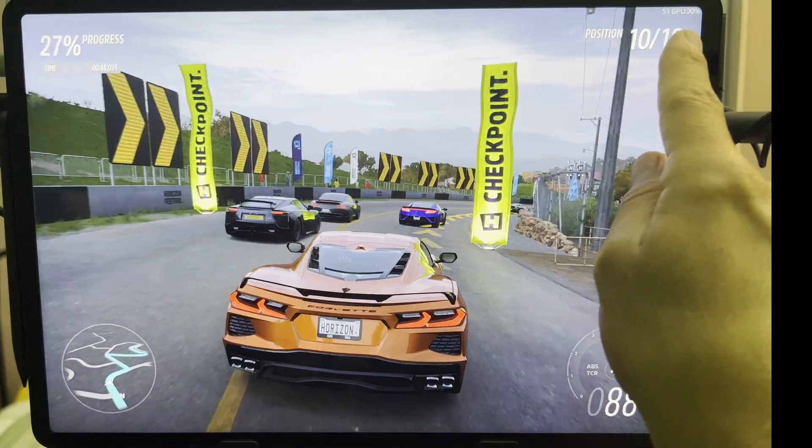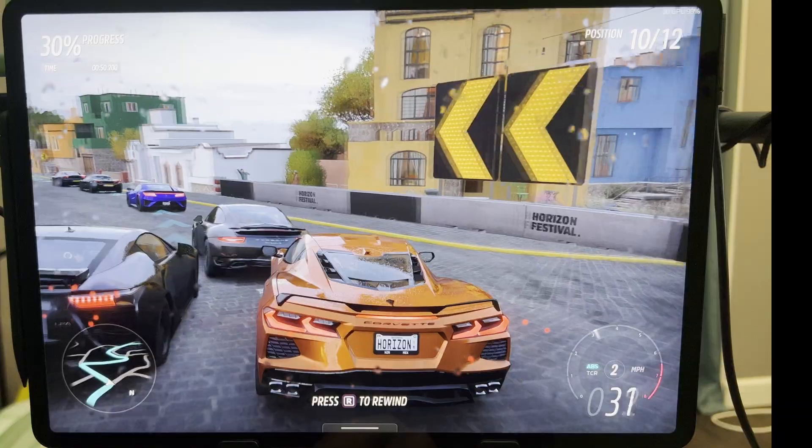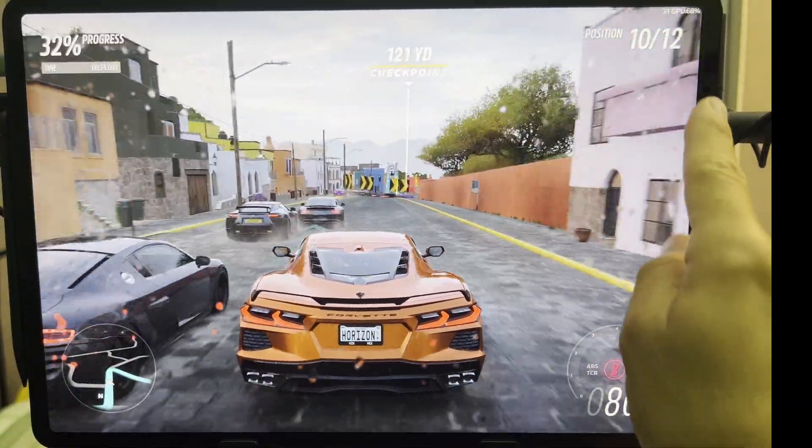Look at this — 60, touch the screen, down to 30, swipe up. You probably could swipe from the side, let's try. And down to 30.